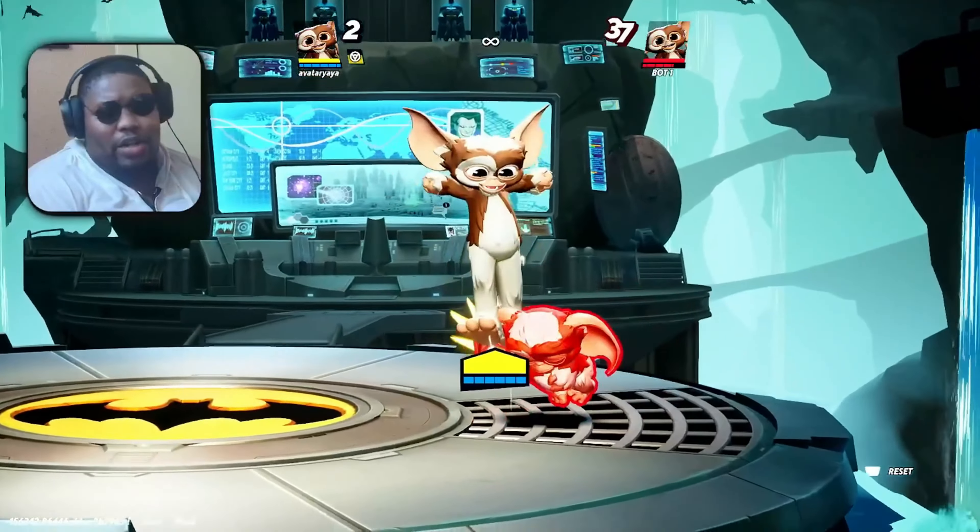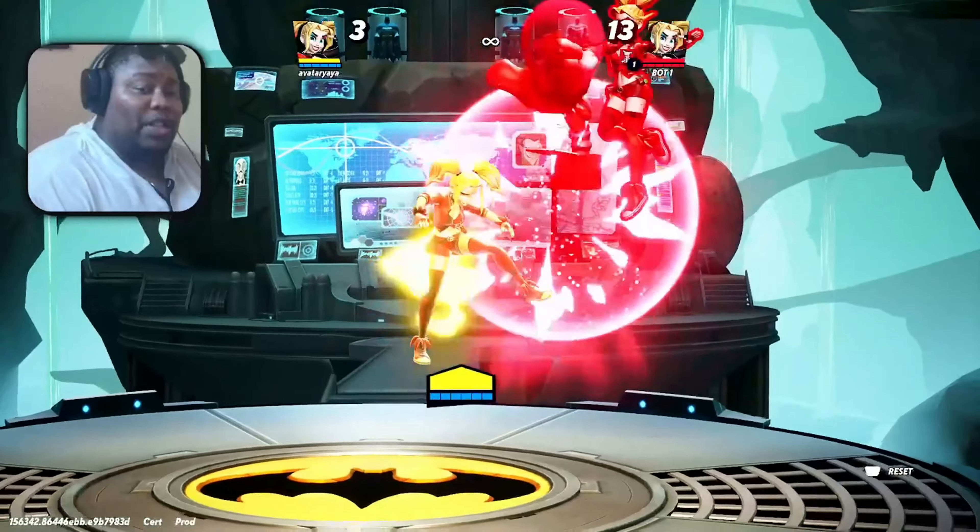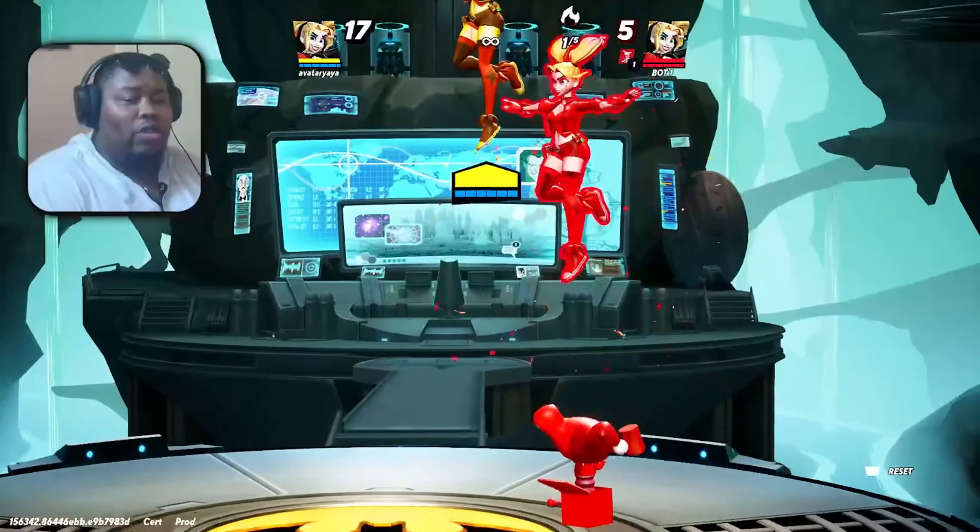Harley Quinn is next. When you see this slide, you gotta punish that. Harley Quinn's down special is really crazy because she can dash into it and almost combo into something from it. Harley can go slide into up smash, into mallet. Sometimes she can even go slide into up special, putting you in the air and giving her a chance to destroy you vertically.